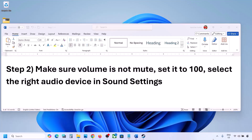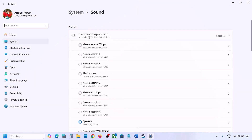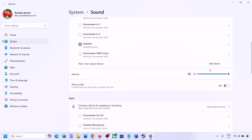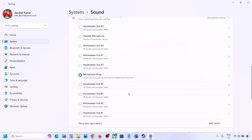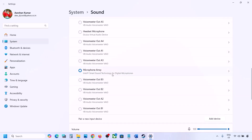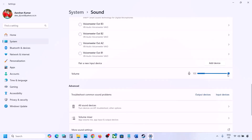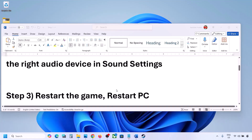Also select the right audio device in Sound Settings. Right-click the speaker icon on the bottom right, then go to Sound Settings. Under 'Choose where to play sound,' you may see multiple devices — select your audio device and make sure it is set to 100. Scroll down; for Input, select your microphone and make sure that volume is also set to 100. Then launch the game and check the sound.